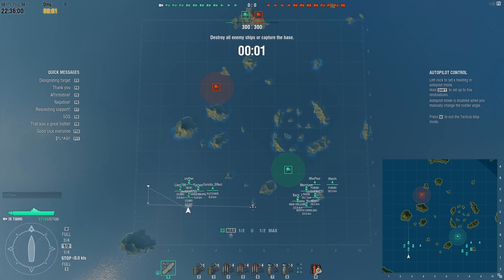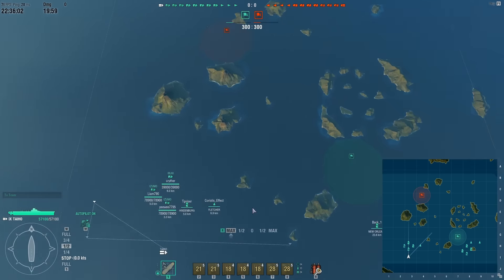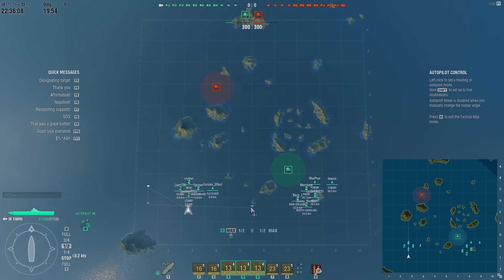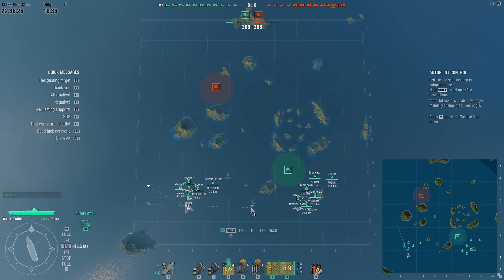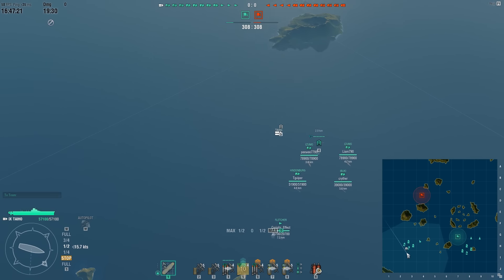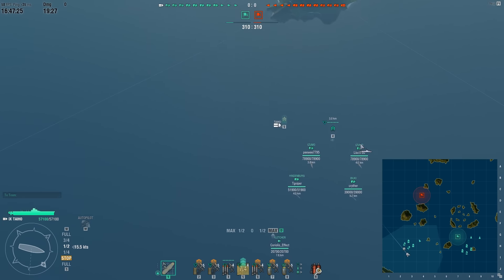But for those of you who are interested, or those who would like to understand just how much workload an average high-tier carrier player has, here comes the game I had a couple of days ago. I'm in a tier 9 Taiho setup featuring the strike setup, and with a 15-star captain both my fighters and dive bombers have got the extra plane in each squadron, making it up to 5 planes per squadron.